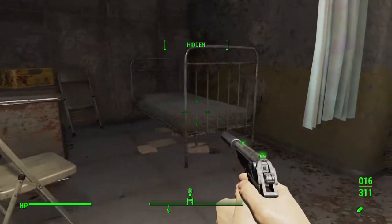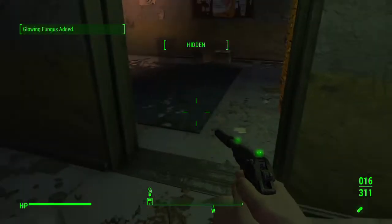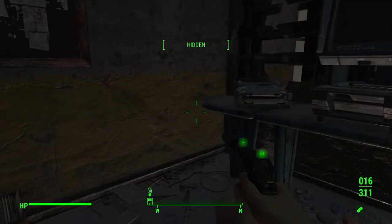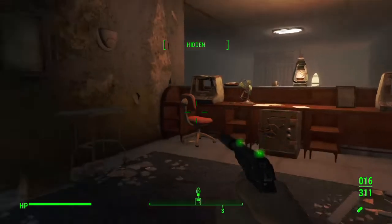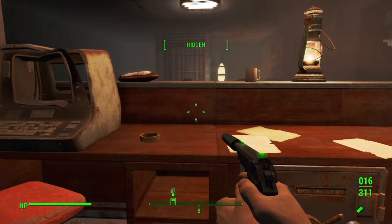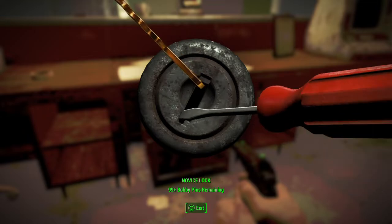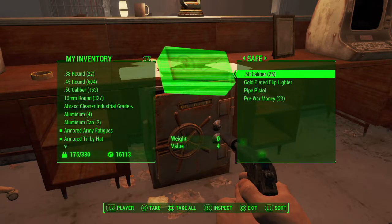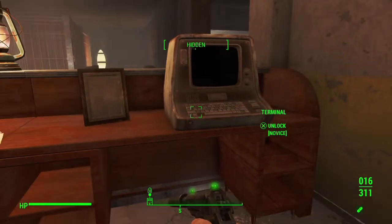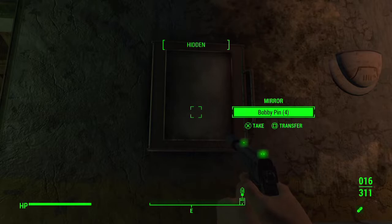I've been over here already - there's a chem box. I turned in my technical documents and got 300 caps. I don't know how much they give per document but I ended up with 300. Here's a novice lock - that makes life easy. Just a 50-cal and a pipe pistol inside, no thanks. Bobby pins though, I'll take those.